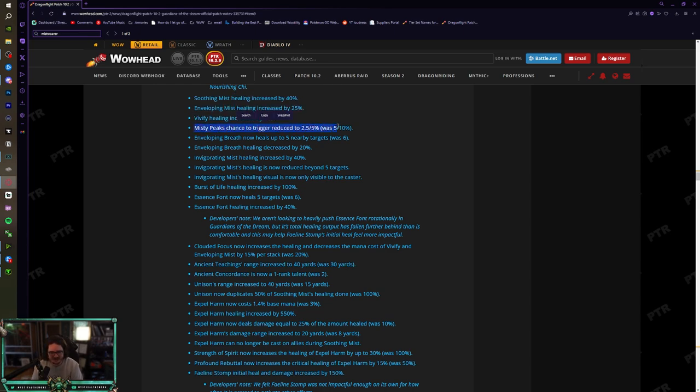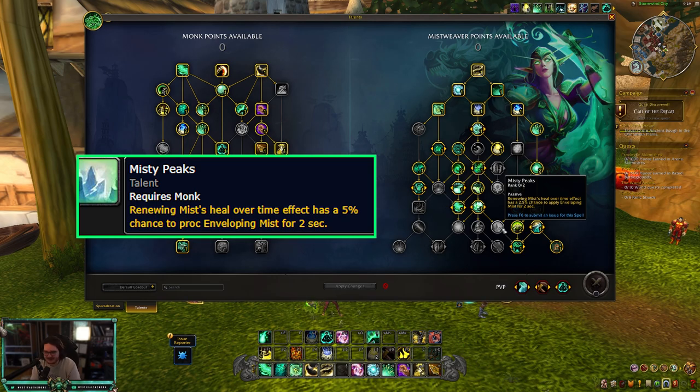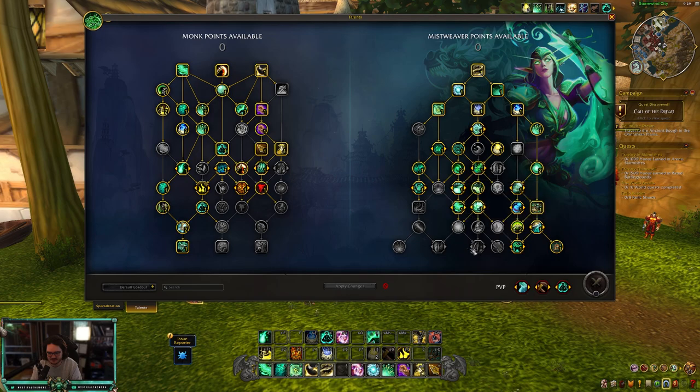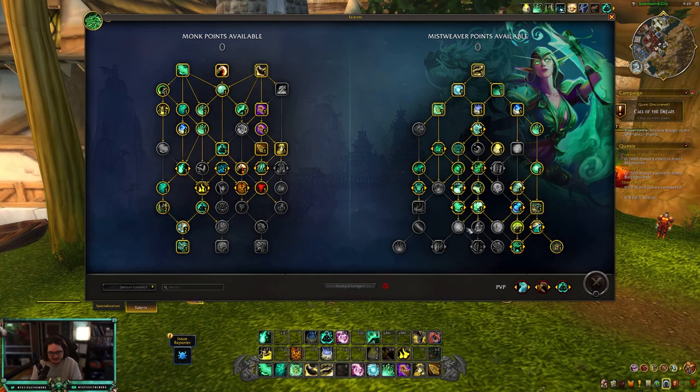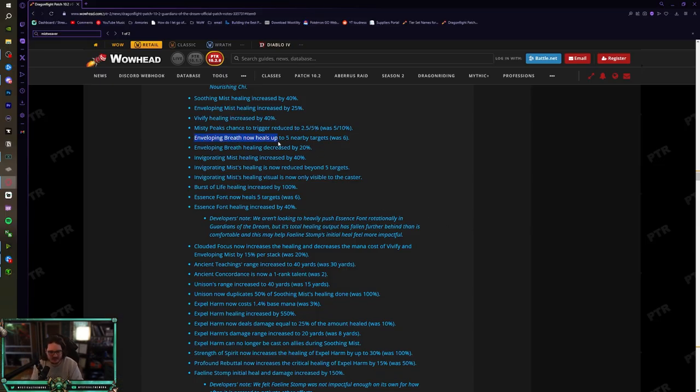I'm not a fan of this change: Misty Peaks' chance to trigger is reduced to 2.5%/5% (was 5%/10%). It was already not really a used talent in PvP or PvE. The chance to apply Enveloping Mist for two seconds is still two seconds regardless — I wish they had nerfed the chance but increased the duration when it did proc. I did like Misty Peaks in RBGs, solo shuffle, and Mythic+, so this is a sad nerf.